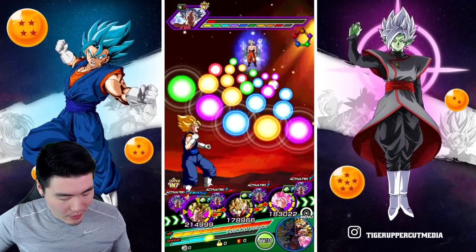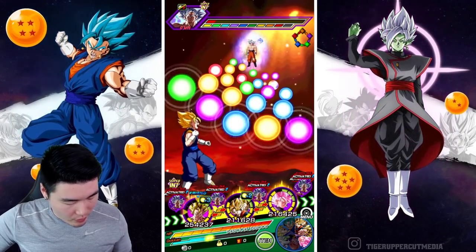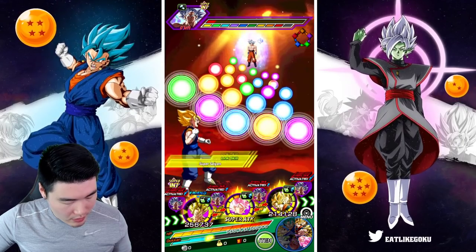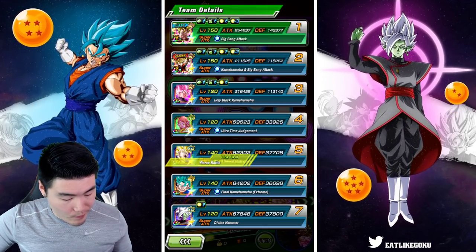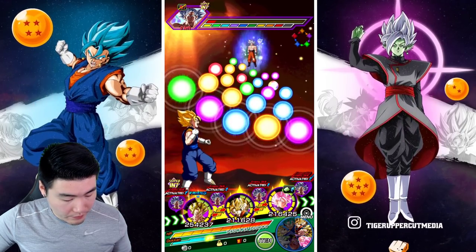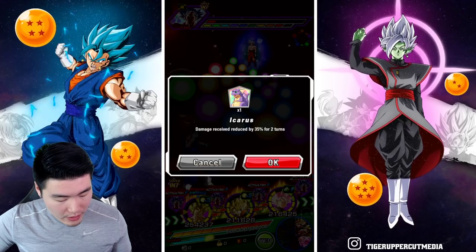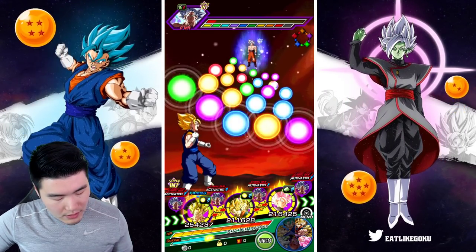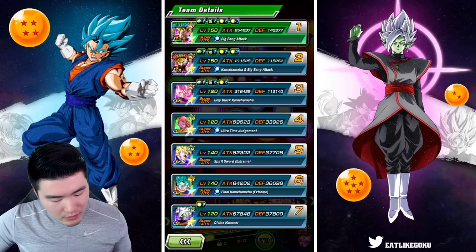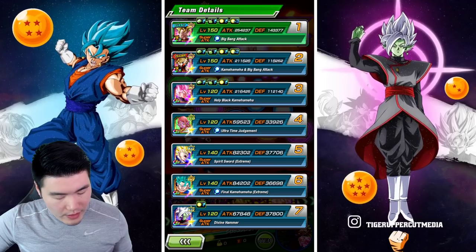I'm going to put him there obviously. We can't even give him enough orbs to super attack — that is not good. Should I pop an Icarus? I don't think I do. That is a good question.